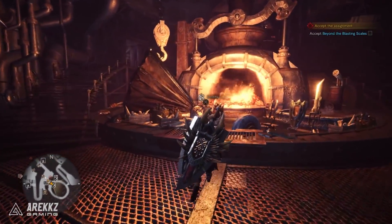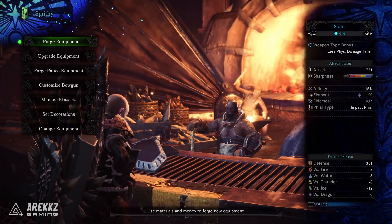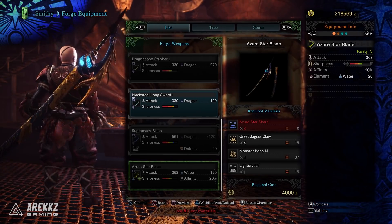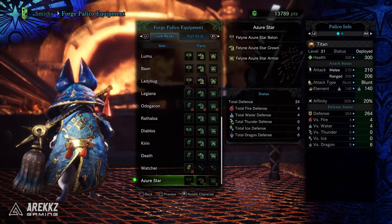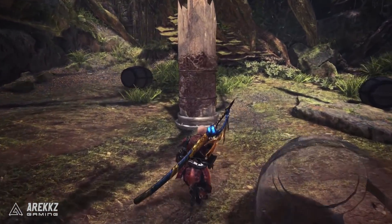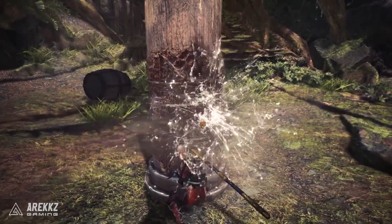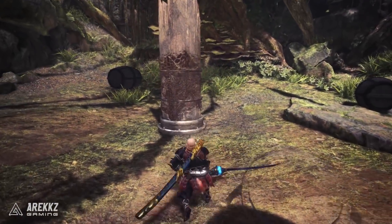Much like a lot of the collaboration quests in Monster Hunter World, this one comes in two parts. Part one currently allows you to craft the Azure Star Blade, a low rank longsword, and the Azure Star Palico set. The longsword looks pretty damn awesome but as mentioned it is currently only low rank. I believe the second quest will offer items that allow it to be upgraded, but for now this is sadly going to have limited uses — unless you're dropping into a low rank lobby to help out some friends.